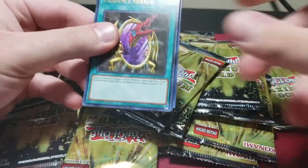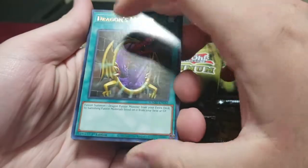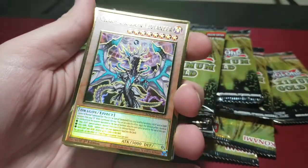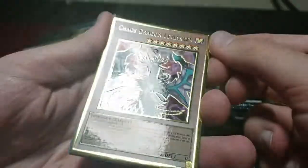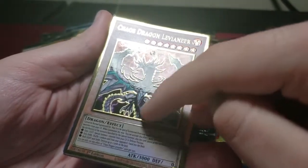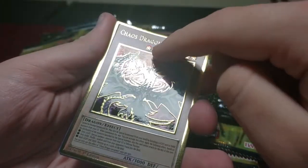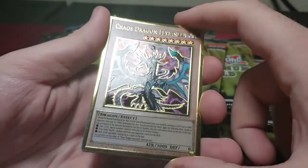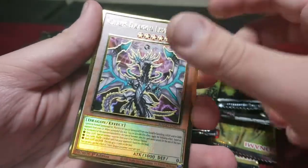Pack number one — we got Dragon Smear, great reprint. Drowning Mirror Force. Chaos Levinier — look at that beauty. All the cards in here are a little glossy but you can feel the texture on them. All the gold is raised up a bit, even in the stars. I wonder how that looks in a sleeve — I don't have any right now but maybe I'll show you guys later in the video.